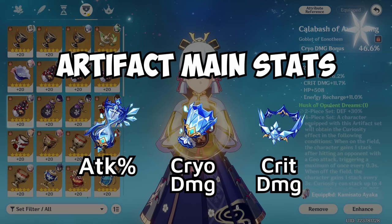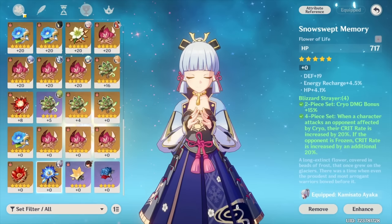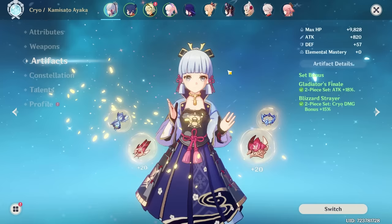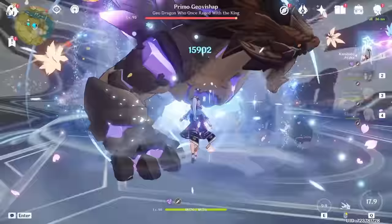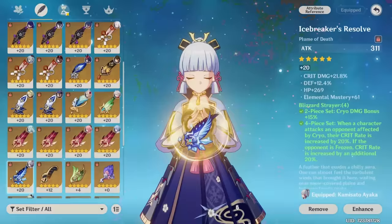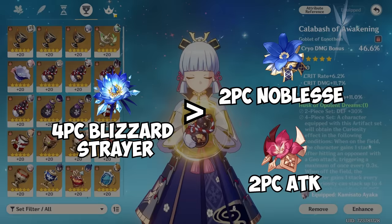The ideal artifact main stats for Ayaka are attack percent on the sands, cryo damage bonus for the goblet, and crit damage for the circlet. If you can't get the full set with desired substats, you can use a two-piece Blizzard with two-piece Gladiator or Shimenawa for cryo damage bonus and attack percent — a nice way to increase burst damage without a four-piece Blizzard. However, anything that is not a four-piece Blizzard Strayer is simply not ideal. Gladiator and Noblesse are okay placeholders until you get the real deal.